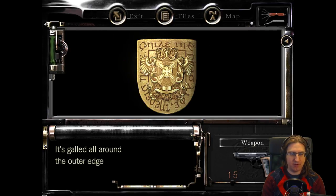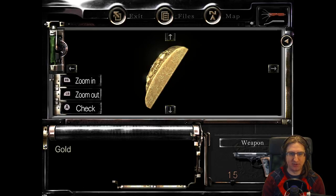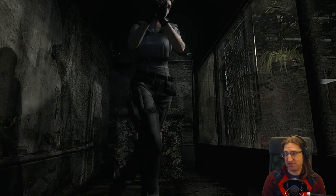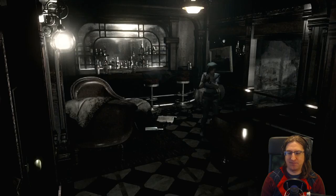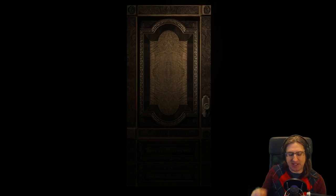Gold emblem — scald all around the other edges due to frequent fitting. Just give it a good thorough check in case it turns into a key somehow. Playing on PS Now on PC with an Xbox One controller — exactly the same way I played The Last of Us.